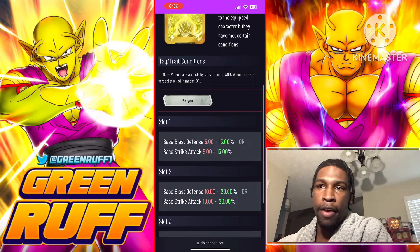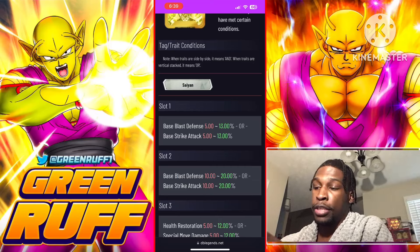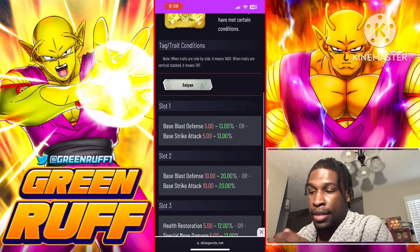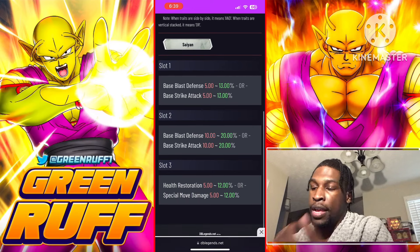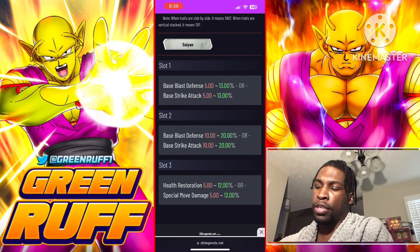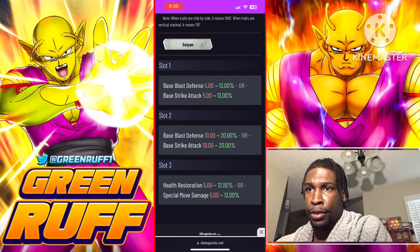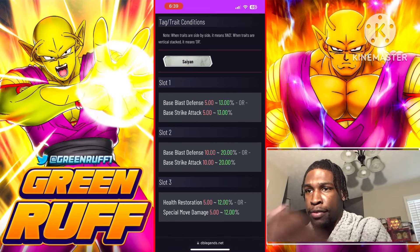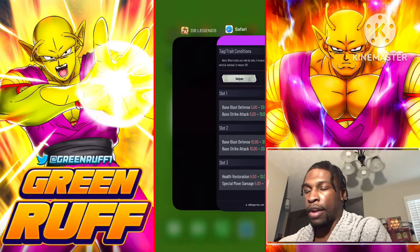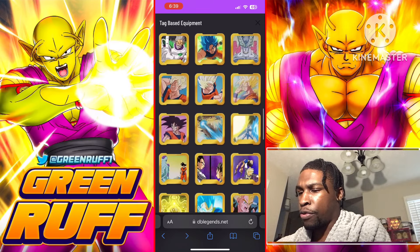If you don't care too much about awakening equipment and re-rolling for Z plus and just want high base blast attack, slot one has a blast attack option, slot two also has a blast attack option, and slot three you want to go with special move — that gives up to 33 base blast plus 12% special move. It's a decent equipment if you don't want to dedicate a lot of resources.